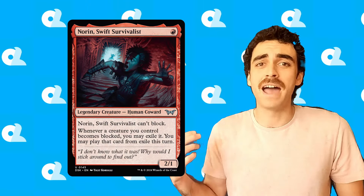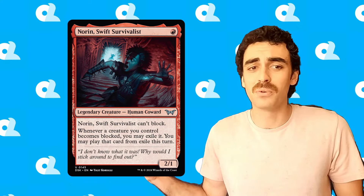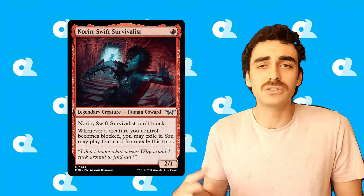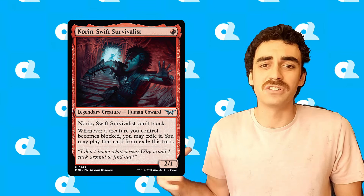Noren's Swift Survivalist is my pick for the Sleeper Commander from Duskmourn. A lot of people wrote this little one-drop off as being too difficult to get to work, and just the payoff not really being worth the effort you need to put in.